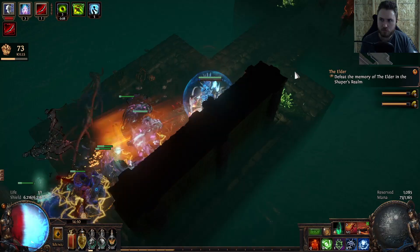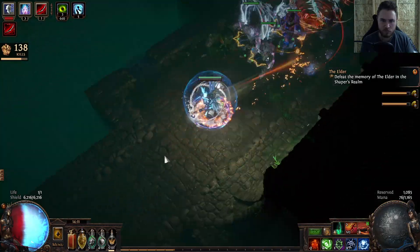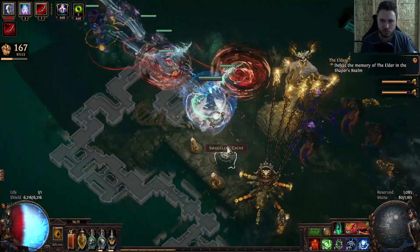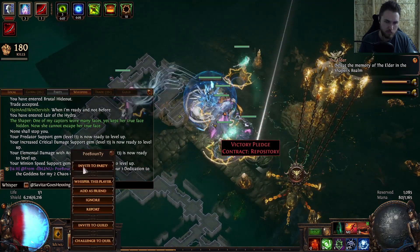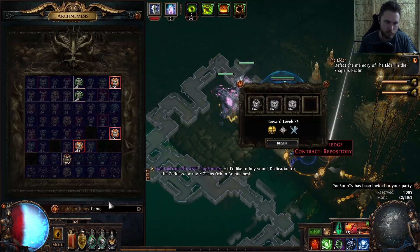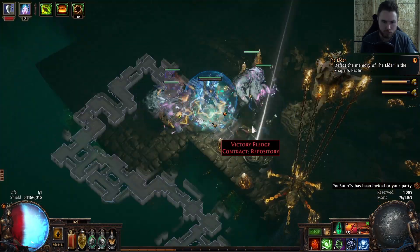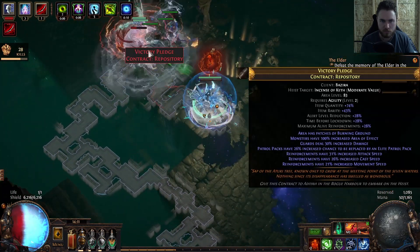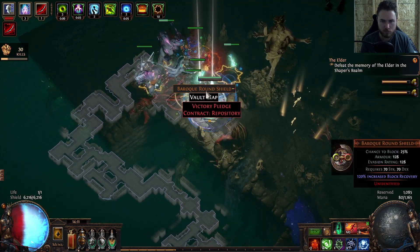Overall, everything's going really good. Still enjoying farming the League. Did kill the Eater of Worlds — ate several deaths to the big laser 'energize the spheres' mechanic. Didn't understand how that worked, but I think I do now, so hopefully the next fight will go better. And I have mostly resolved the defensive issues. Managed to work in Determination with some Cluster Jewel help, use some Armor Flasks, and get a nice mastery from the Armor and Energy Shield wheel on the tree. So far have not died anymore during regular mapping since making the switchover, so the defense issues seem solved. I'll be able to push a few more levels, get a little more Energy Shield, and work toward farming those extra items.